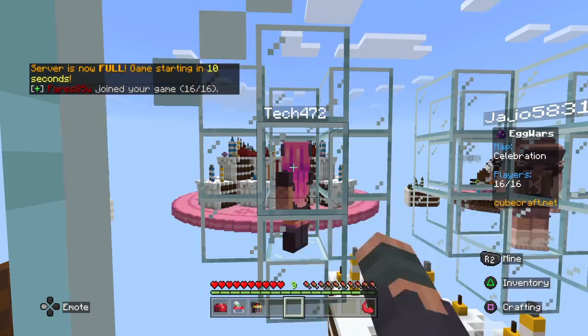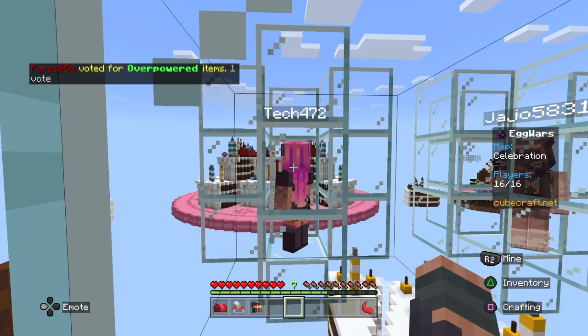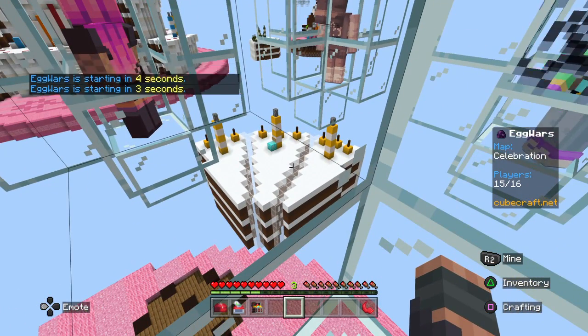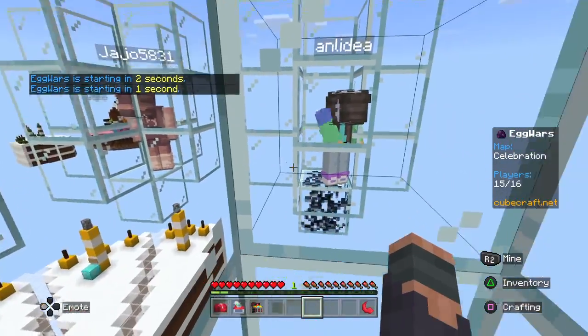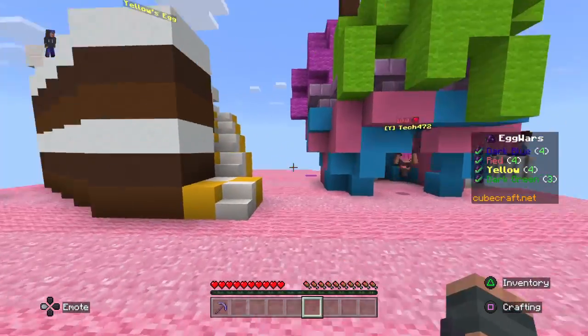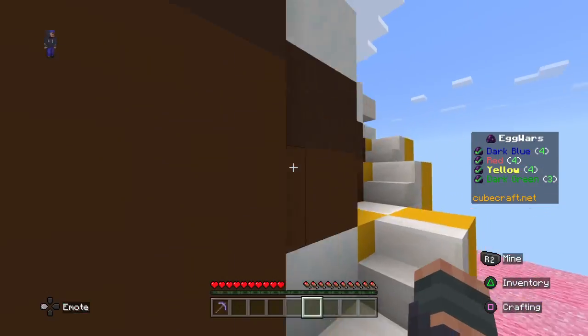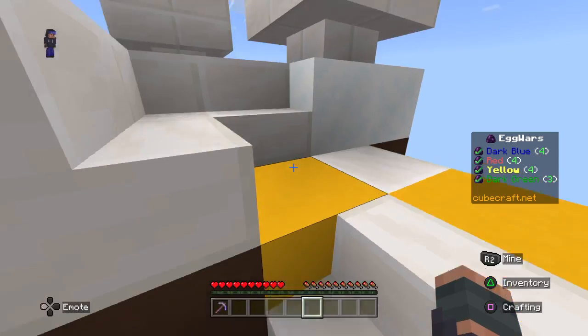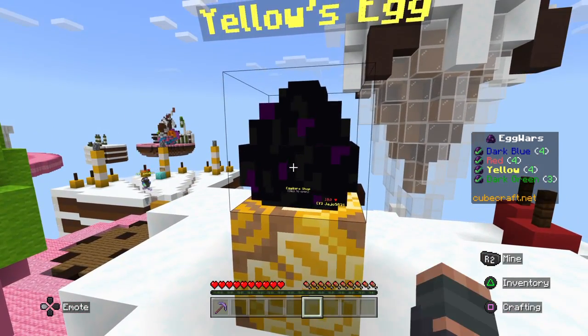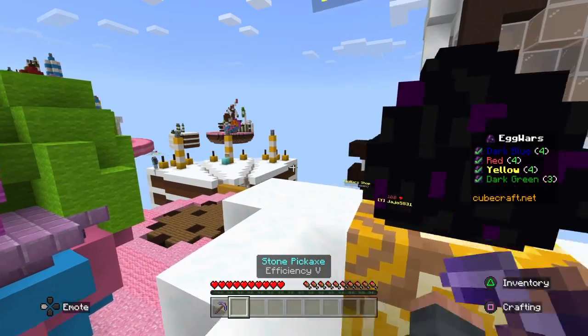Tech seems to be standing still for some reason. Somebody voted for overpowered items, which is pretty cool. Somebody left as well, which is not cool, but they weren't on our team so it's okay. The items are overpowered, which means we get overpowered generators. This is our egg — Yellow Team. It's absolutely beautiful.